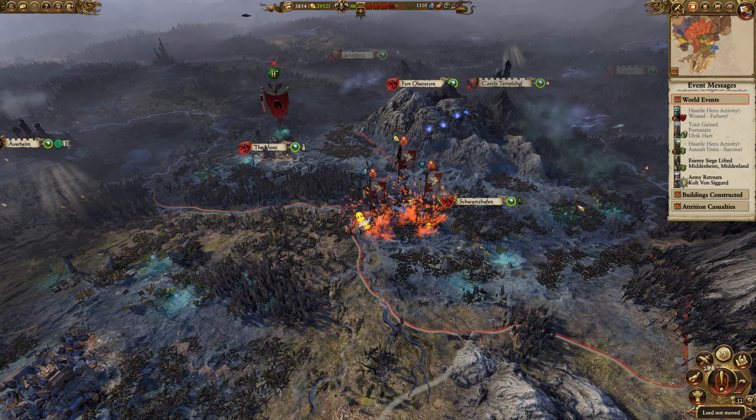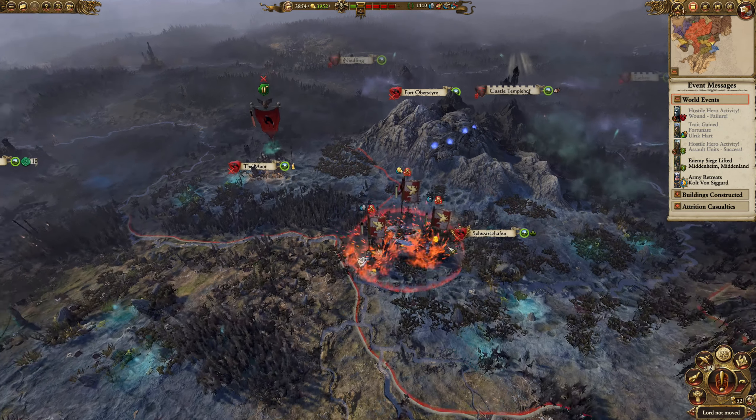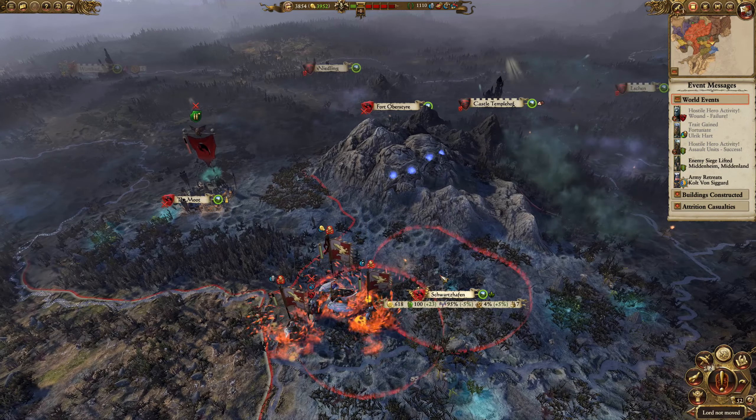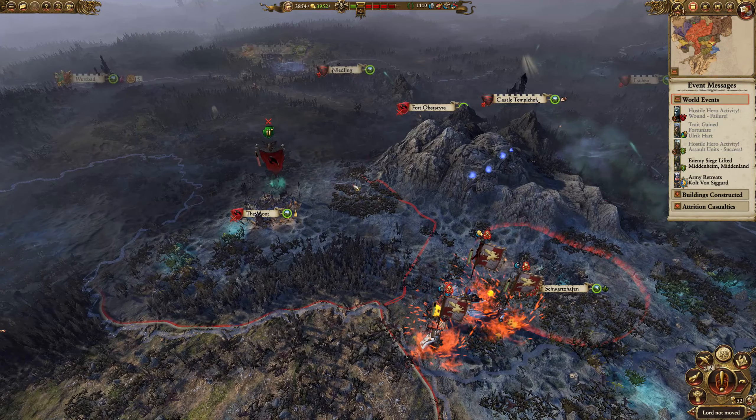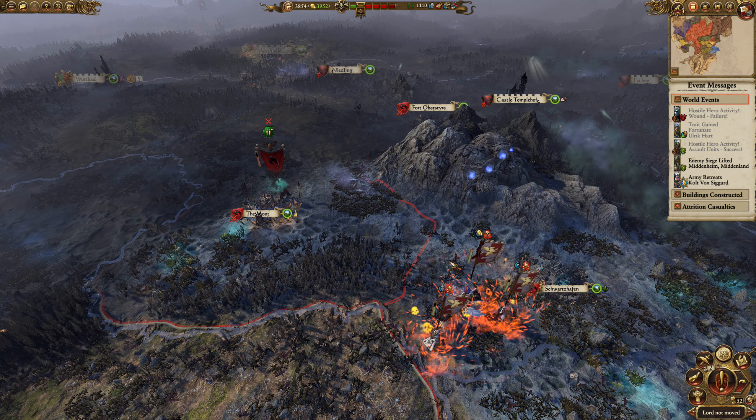In other news, the von Karsteins tried to wound Karl Franz — failed — and Isabella pulled out of Schwarzhafen. I think she came up in this sort of direction, seemed to pass there.